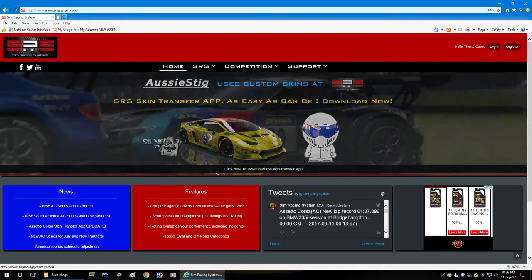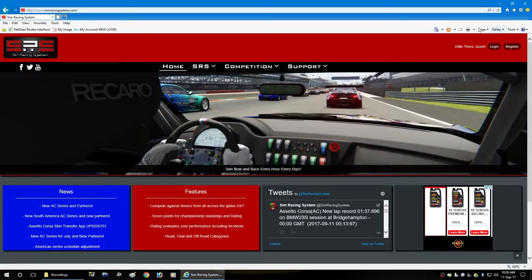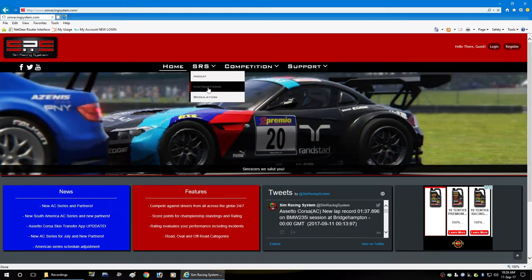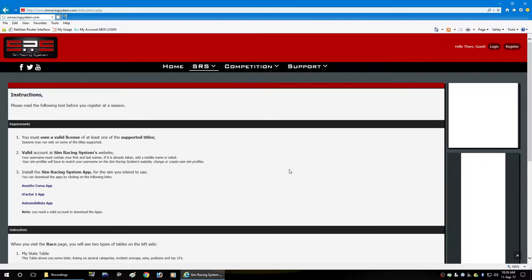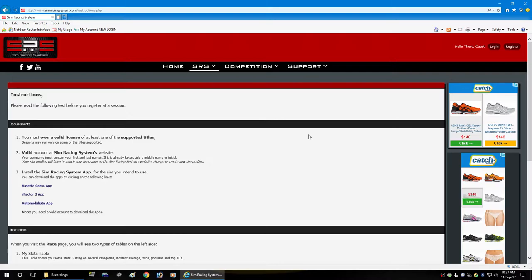The first one is joining up here — here's the register section — so you just fill in the information. If you're not sure what to do, you can come over here and find the full instructions on what to do and the order you need to do it. One of the other things you need to do to be successful racing online is also join the website Race Department.